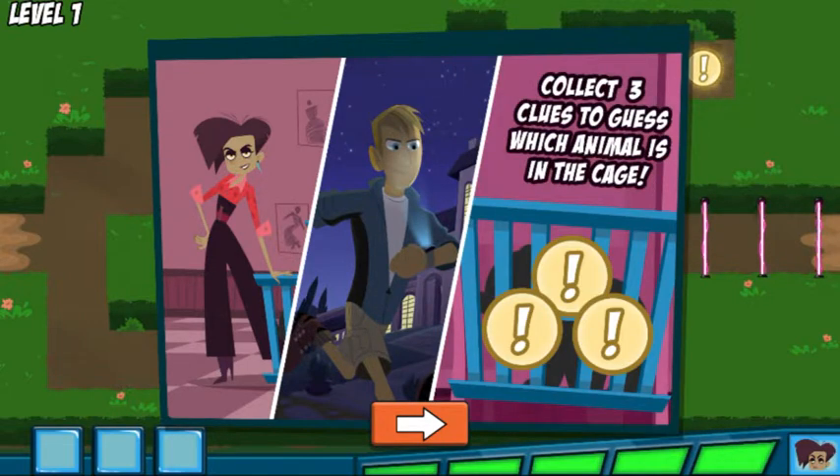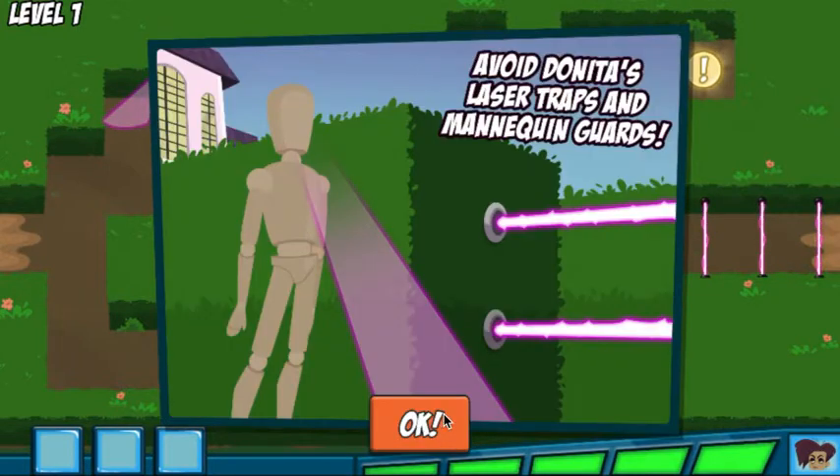First, we need to figure out which animal we're rescuing. Guide Martin through the garden and collect the three clues. Then we can use the clues to guess the right animal and rescue it! But be careful — Danita's mansion is full of traps and her mannequin guards. If Danita finds you, you'll have to start over.